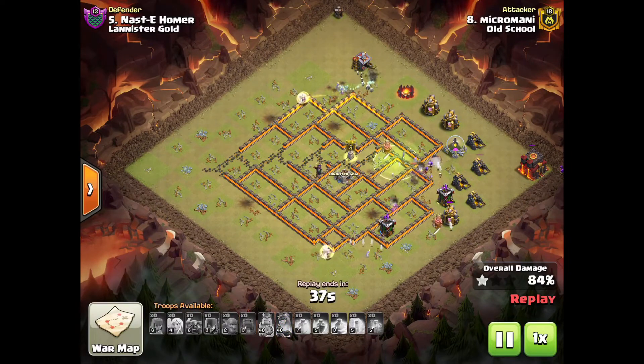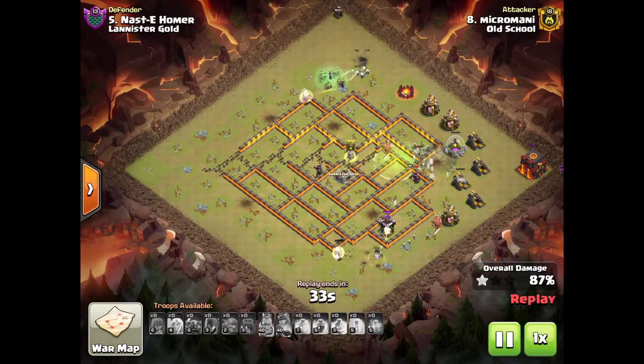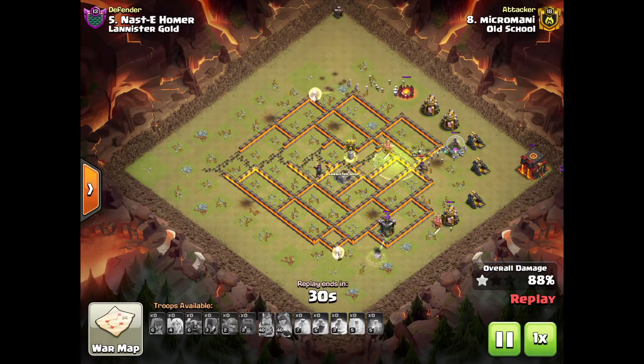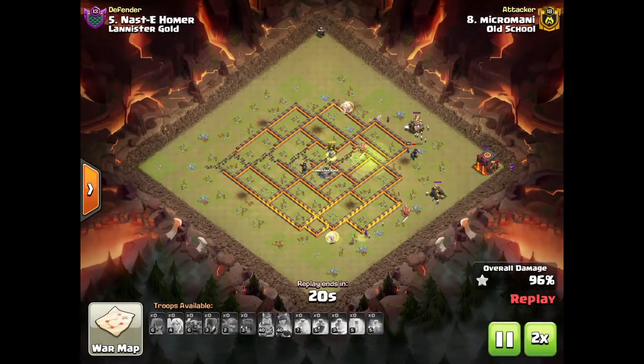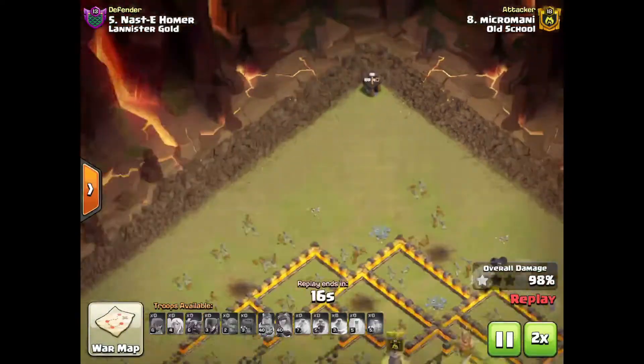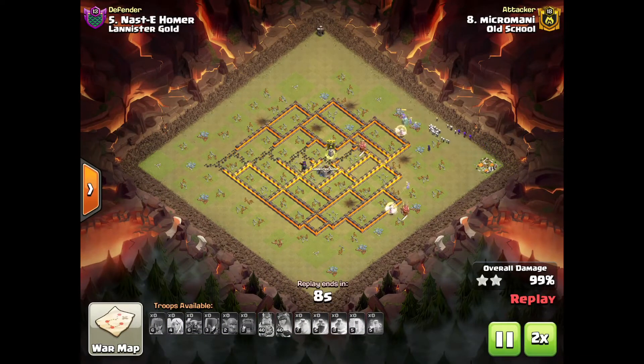He's just doing so well — there comes the queen's ability. Given it's just a queen charge it could have gone all the way around, but Micromani did some great work. He just planned out the attack systematically — one corner builder hall left, nothing much else remaining. What an attack from Micromani. Hats off to him — the Archer Queen did a good job and the entire attack was excellent. I love the entry of the PEKKA walk.